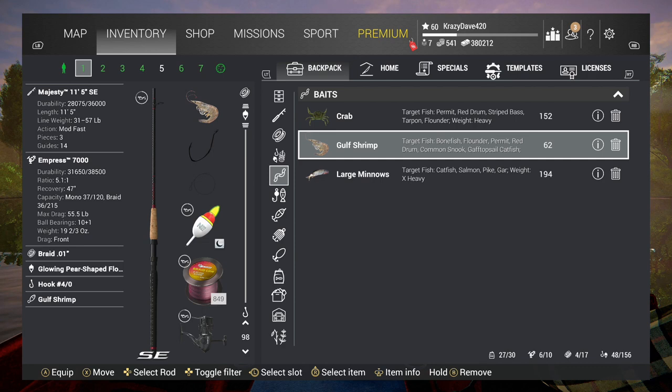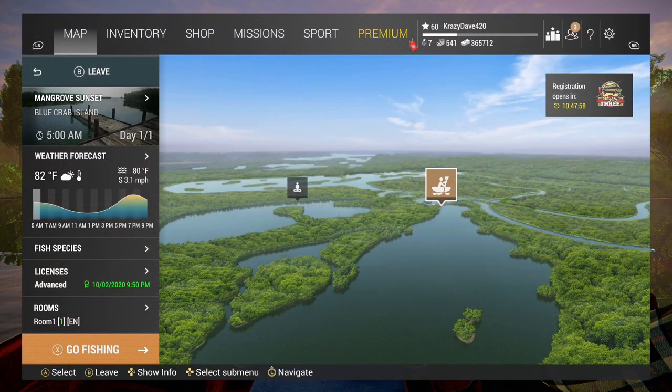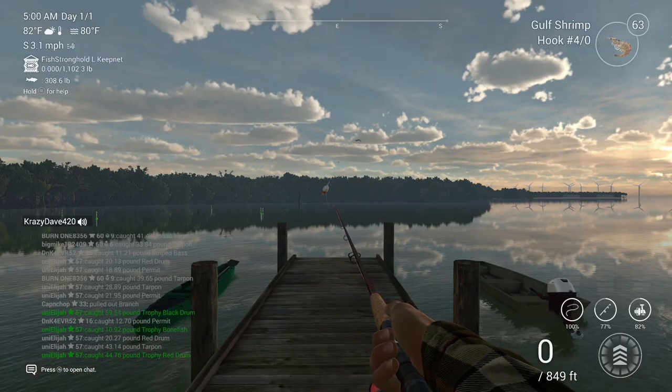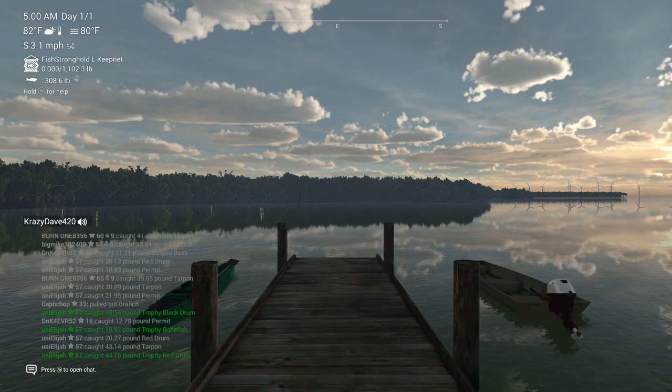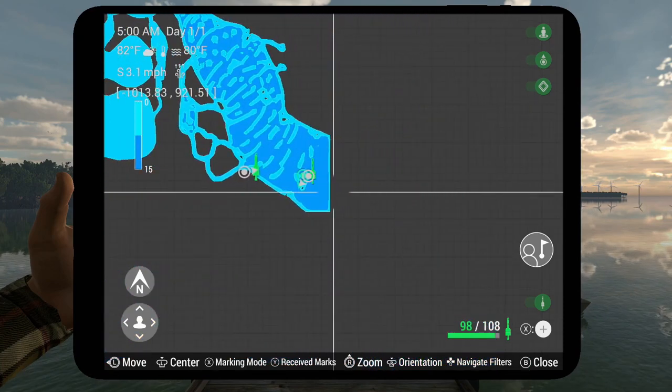I forgot my boat, so we're going to rent a boat. I'm not going to spend $14,000 to go back and get my boat, so we'll just rent a boat and fish from there. Your spawning point is going to be Mangrove Sunset — that's the boat lot. Let me show you where this location is.